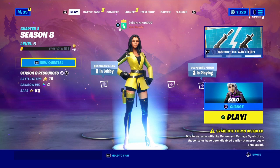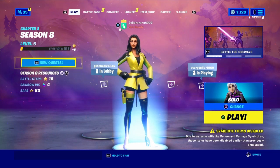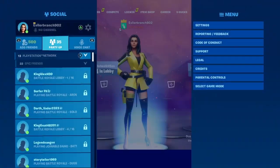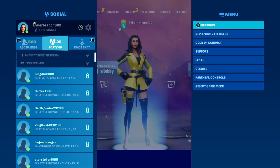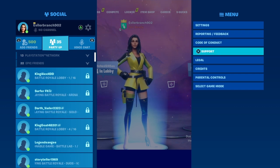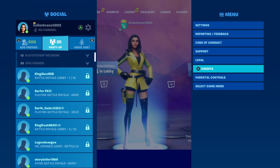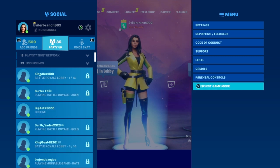Once we're in the Battle Royale main lobby, you want to open up the pause menu. Once you open up the pause menu, you're going to see all of these different options like settings, reporting/feedback, code of conduct, support, legal, credits, parental controls, and select game mode.